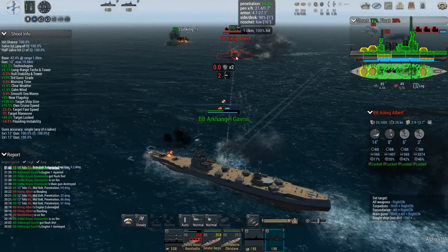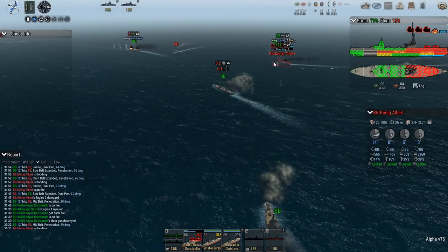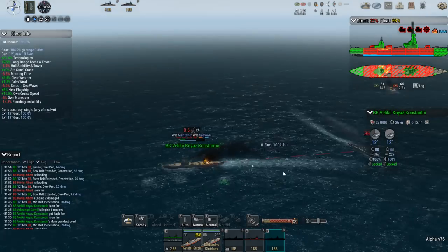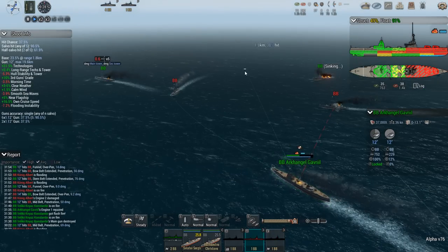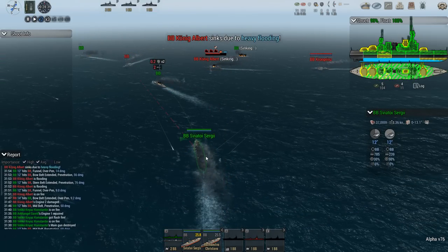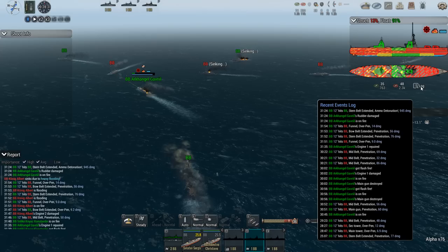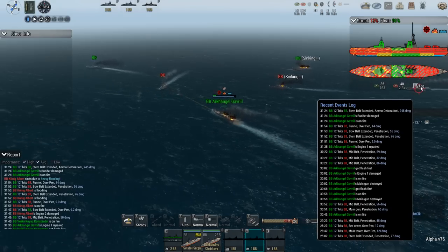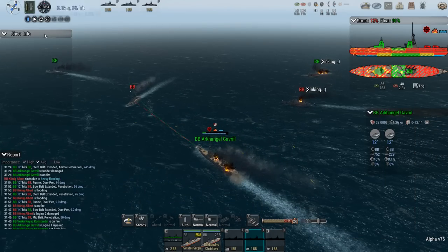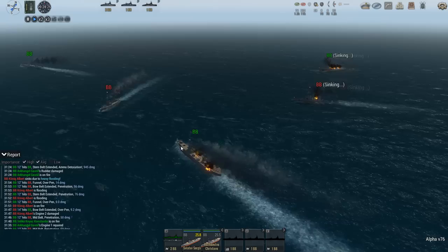I was wondering how effective the unarmored turrets were going to be, whether the game would secretly put some armor on there — but no. The Arcangul also lost her bow turrets, and now it's just a matter of waiting for a disaster. I don't even need the enemy to sink my own ships, because my own ships are doing it themselves. I got hit by my own battleship — I think that was the Sviatoi that hit the Arcangul and caused an ammo detonation. Flash fires galore.